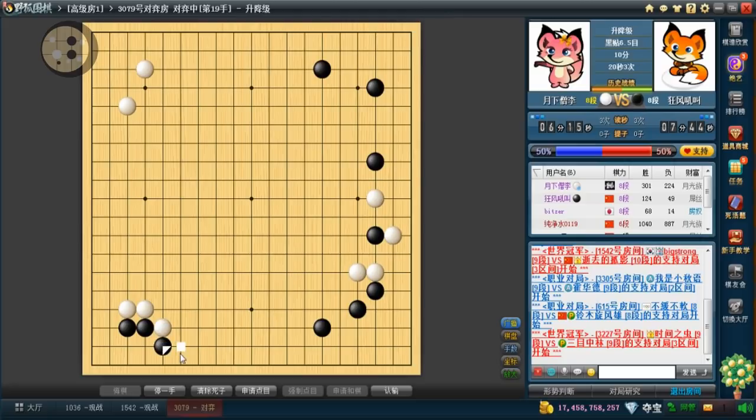After the hane you pretty much have to make the double hane and take the corner, because after playing this shape so many times it's kind of accepted that it's not a good shape for white. So I'm just going to split the right side.